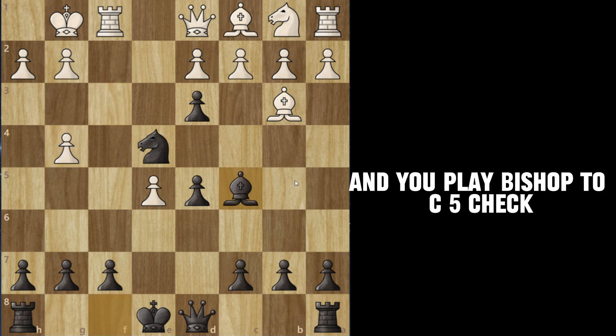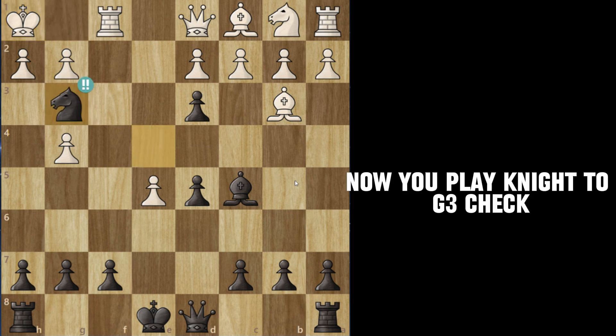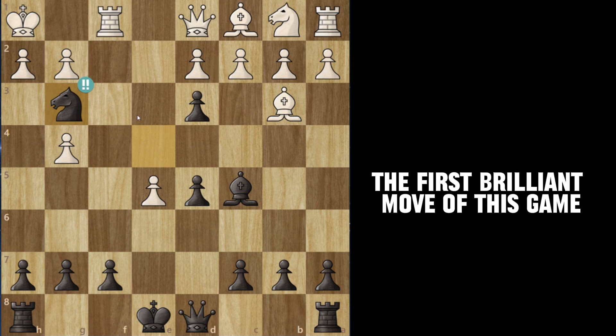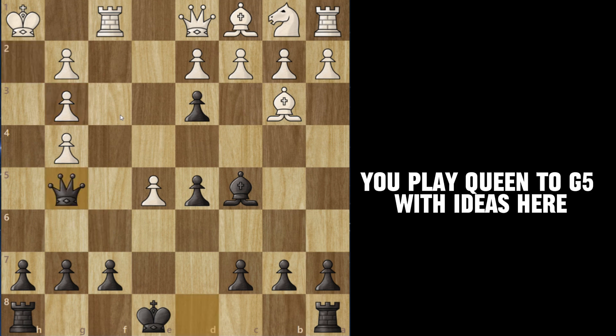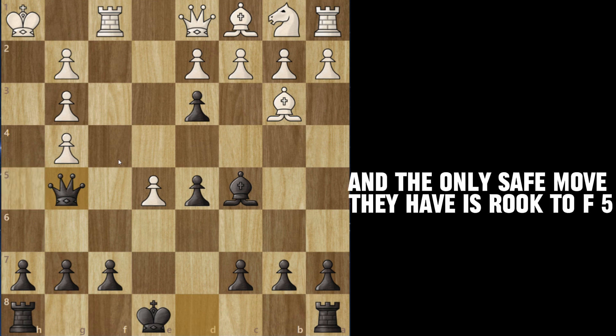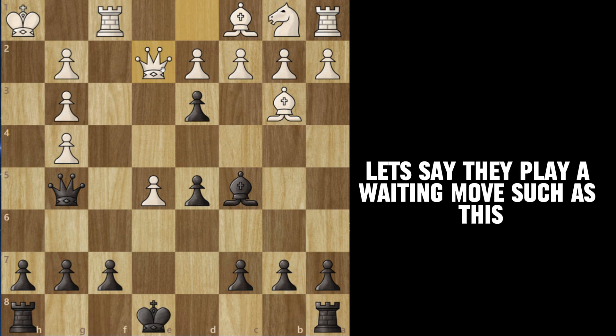You play bishop to c5 check. Your opponent has to play king to h1. Now you play knight to g3 check — the first brilliant move of this game. They take the knight, you play queen to g5 with ideas here. The only safe move they have is rook to f5, but let's say they play a waiting move such as this.